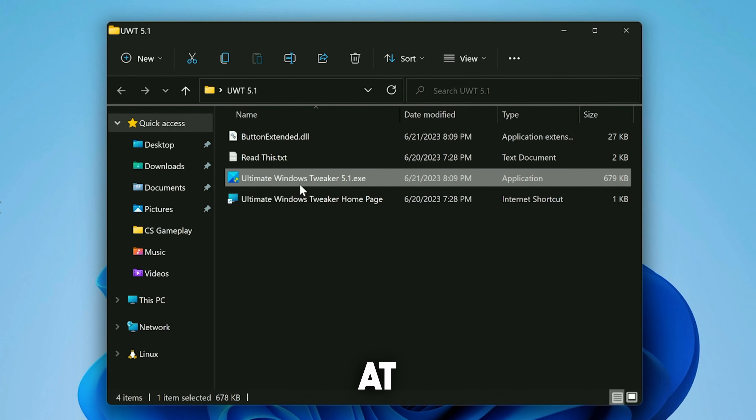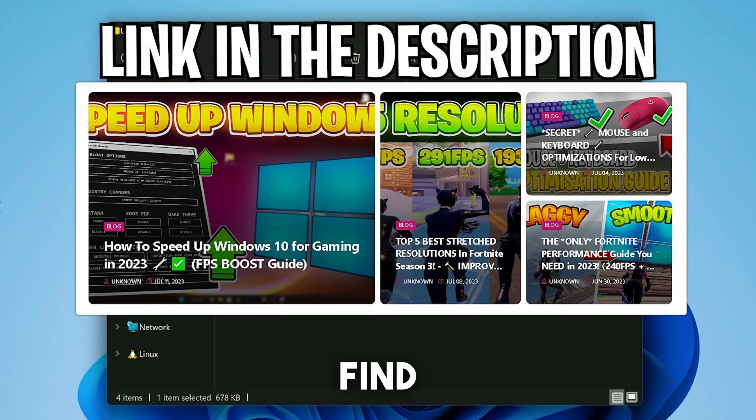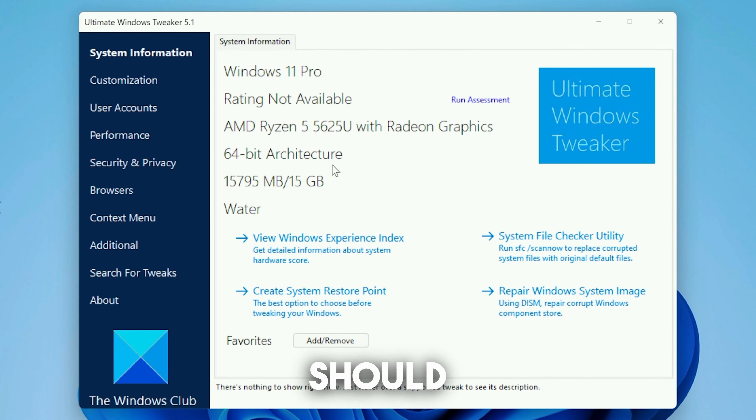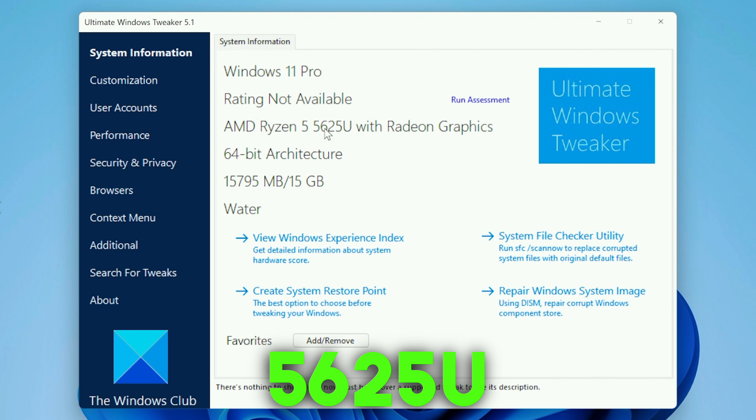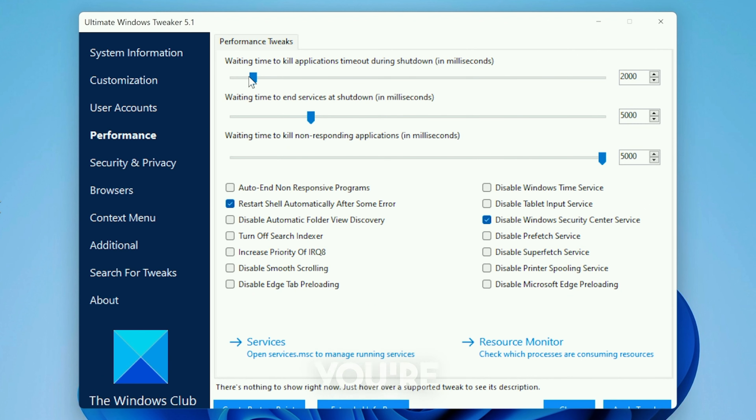Now we're going to take a look at the Ultimate Windows Tweaker, which works for Windows 10 or Windows 11. You can find it on my official website. Once you're in the tool, it will show your system specs — you can see I'm running a Ryzen 5 5625U with Radeon Graphics. Move over to the Performance section and copy all of the following settings I'm about to show you.